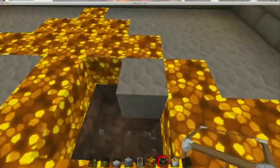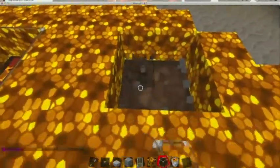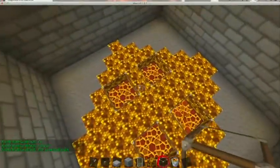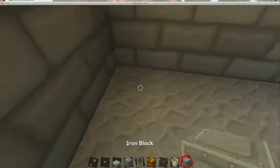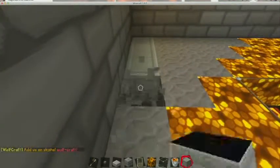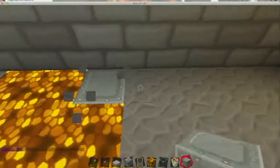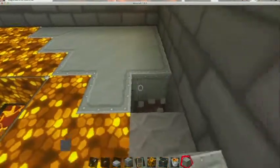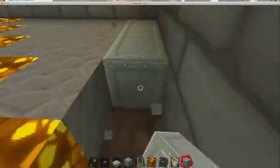I think this is gonna look cool, this little floor feature. You gotta go for style points. That looks kind of cool, and I think I'm gonna do iron on these floor bits. I'll just keep doing this along the sides.